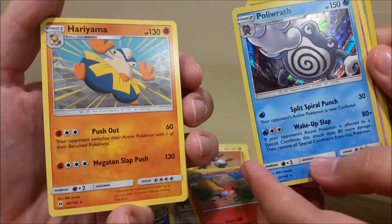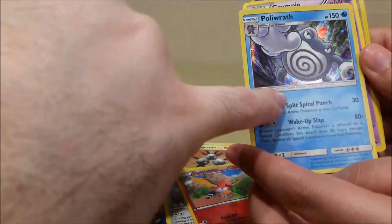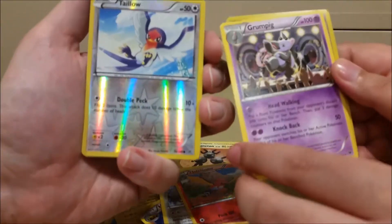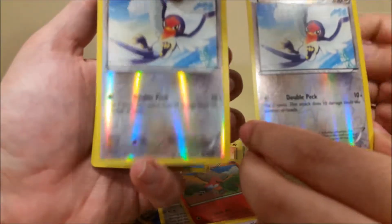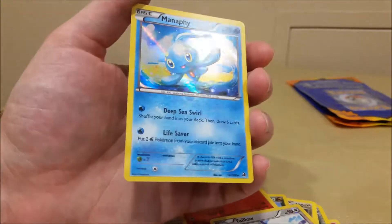You got some judo guy, kind of a judo guy too. Arm Frost Pokemon — tadpole Pokemon, he's still a tadpole. He's a fighter. You got a Grumpig and I got a Taillow. You got a Taillow too — what's with mine matching up with yours? And I got a Manaphy.